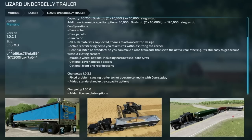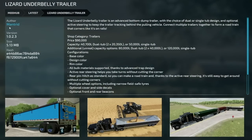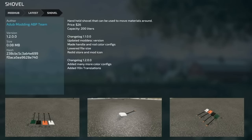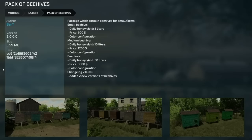The Lizard Underbelly Trailer updated to version 1.0.2.3 — fixed the problem causing the trailer not to operate correctly with Courseplay and added standard and extra capacity options: now you can get a 40,700 or 50,000 liter single tub, and a 40,000 or 120,000 liter option. Shovel version 1.2 added many more color configurations and i18n translations. The Region Farm Set version 1.1 added a new pigsty, marker, straw unloading, egg pallet, manure output, and chicken fattening. The Pekka Beehives updated to version 2 with two new beehives added.